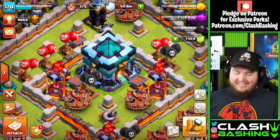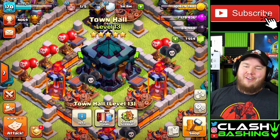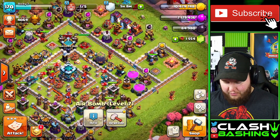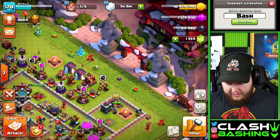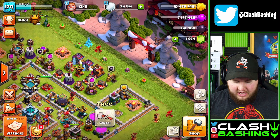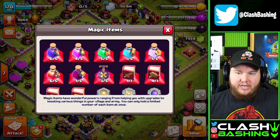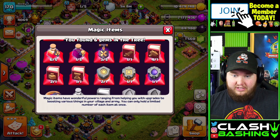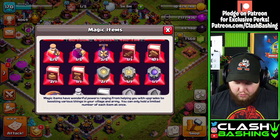I went ahead and bought those packs and also bought that hog mountain scenery. I wanted it on another account — I bought it on my main account and it's definitely my favorite scenery so far, so I wanted to grab it before it expires. Look how cool that is! Let's remove this tree while we're at it. Let's take a look at our magic items. We got quite a bit — we got that book of fighting, four books of building so we could use those really nicely, two books of spells, a book of everything.